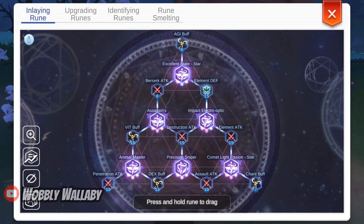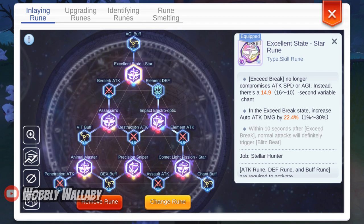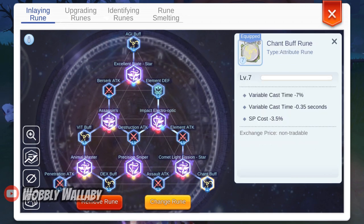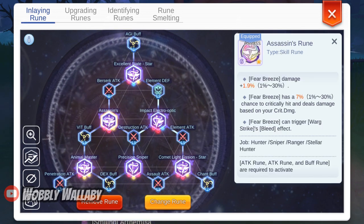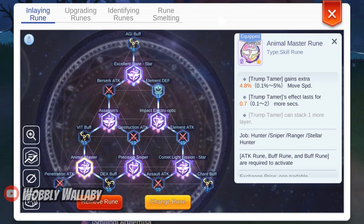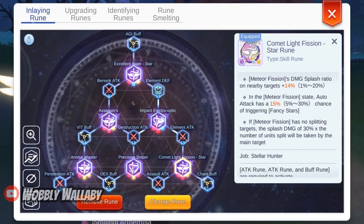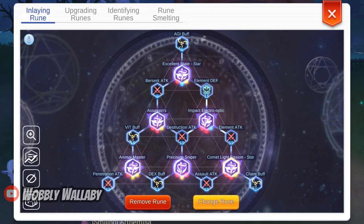Next is advanced runes. Advanced runes help a ton with damage output. I use rune 612 — the manual manipulation node gives 20% auto attack damage. The variable cast time here is bad, so I would recommend using the Chant buff to offset it, which lets me achieve 0 cast time. The other advanced runes are: the Assassin rune for Fear Breeze damage, Impact Electro Optic rune for Blitz Beat, Animal Monster rune for Trump Tamer, Precision Sniper rune for critical damage percentage, and Comet Light Fission Star for more Meteor Fission damage. This last rune and the Excellent State Star rune will give you a ton of damage, so try to roll for as good runes as possible for these two.